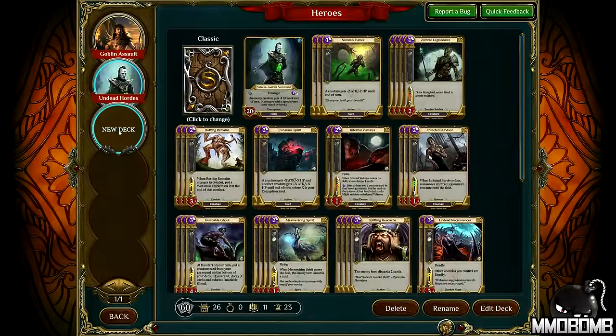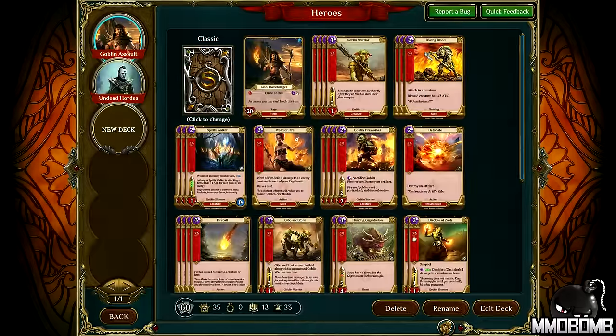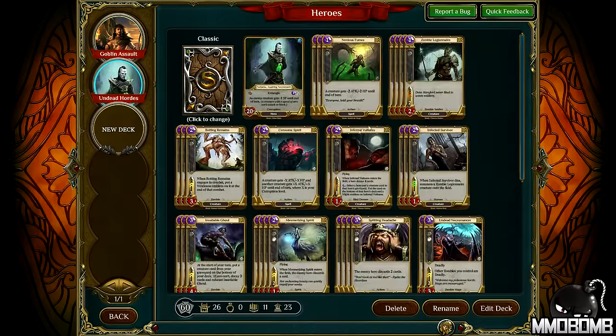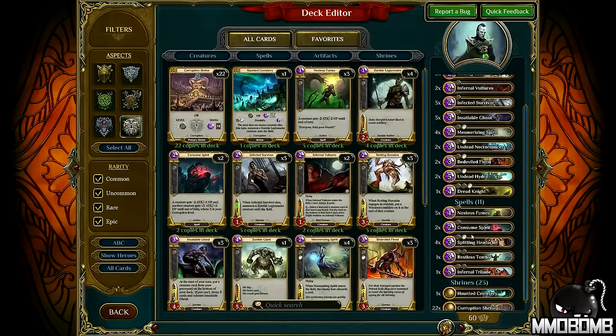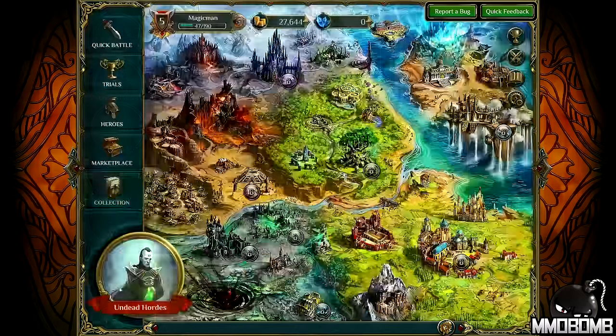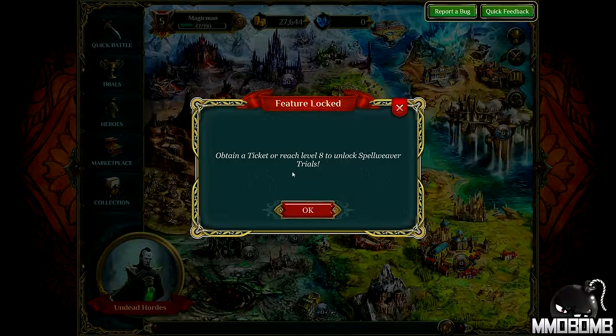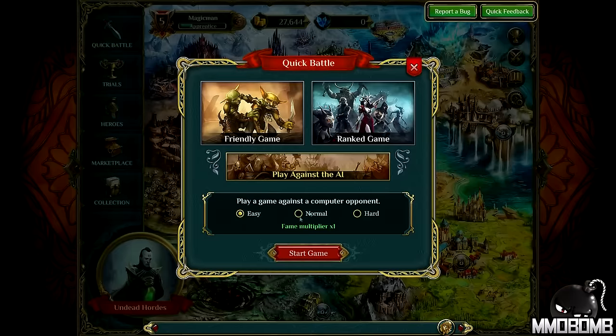The heroes themselves — I can start building a new deck but I have to assign a hero. I've already got my Goblin Assault and Undead Hordes deck, so if I want to modify those I can edit the deck and start changing things out. That deck editor interface looks really familiar — very, very familiar. Trials: I don't have tickets and you have to be level eight to do them, but think of it as arena-type stuff. There are tournaments planned and things like that.